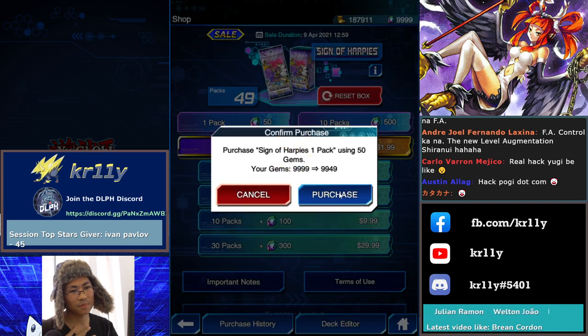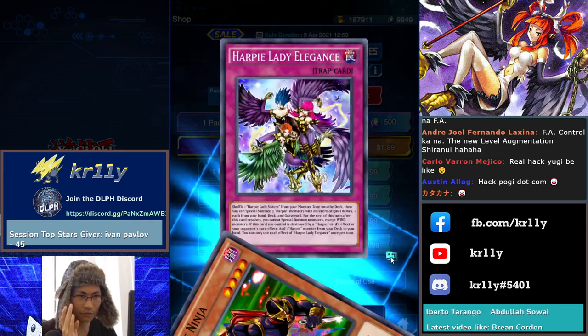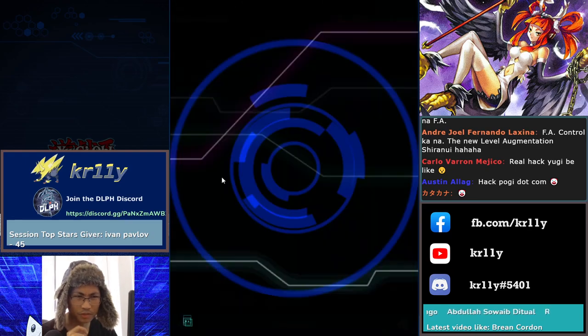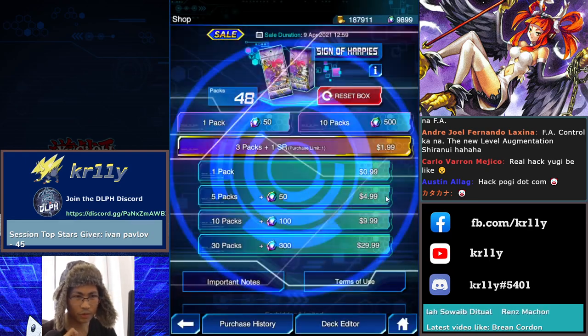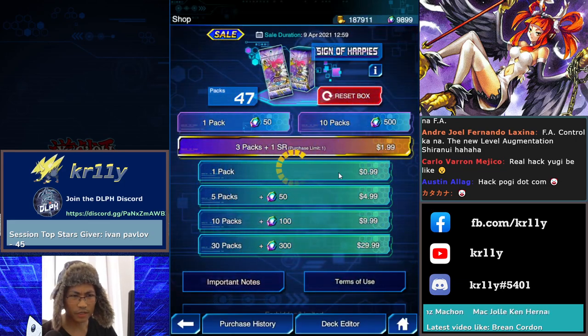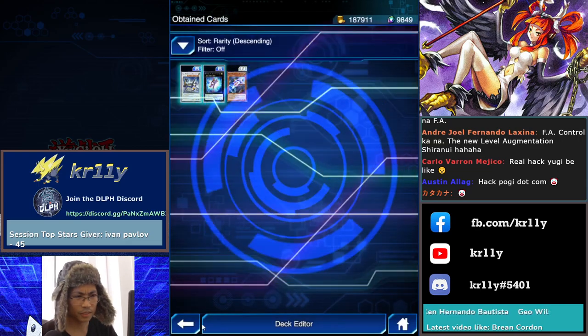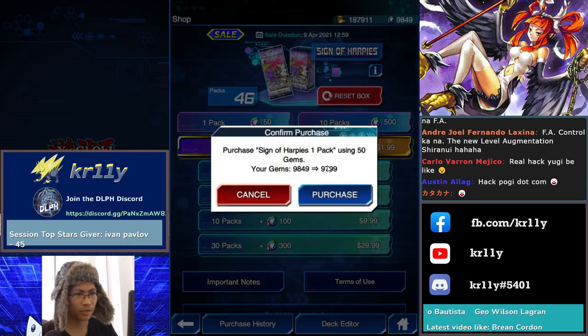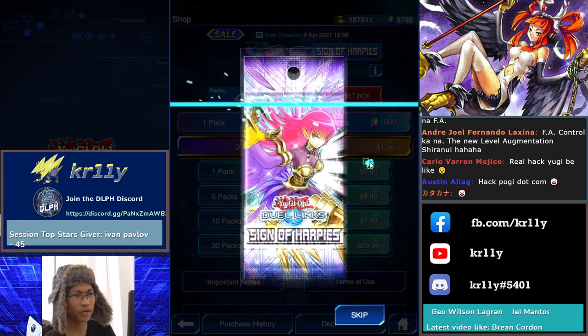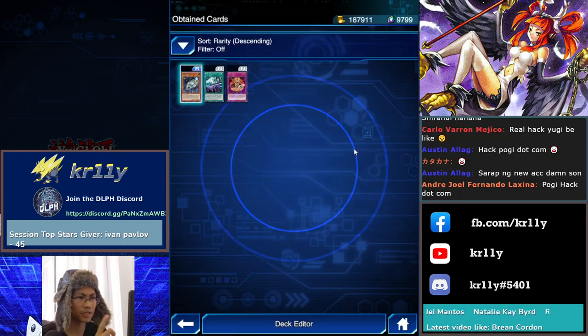Look how many pages left — 35. 10 packs, or 1 pack each. I want to save gems — we're free to play, bro. I feel like it's here. It's supposed to be here. You're at the 40 range — come on, Channeler, let's go!